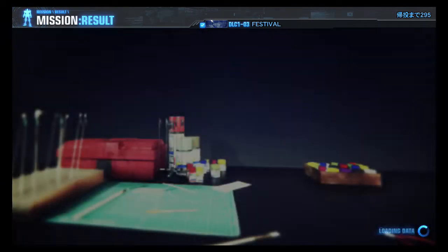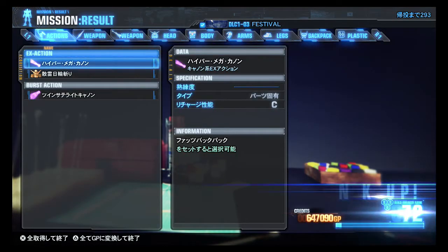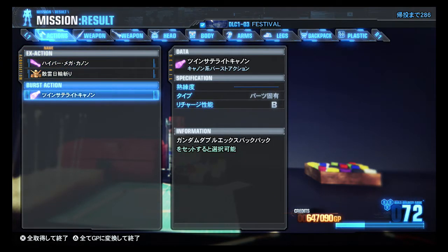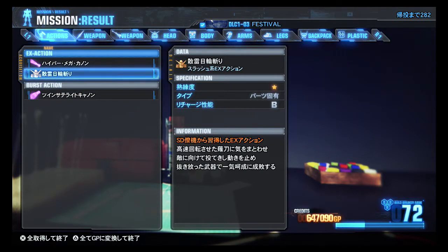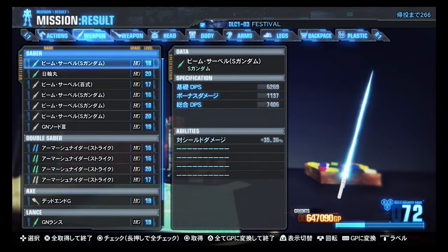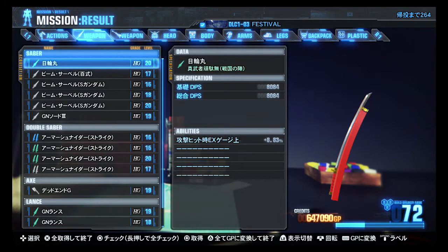14,000 points. Learned Hyper Mega Cannon from the Faz Backpack. Neat. Learned Burst Action Twin Satellite Cannon from the Gundam Double X Backpack. And got a new SD Support EX Action — I think Robota probably gained his proficiency. Hyaku Shiki Beam Rifle. I'm taking all the greens and combining them as usual. S Gundam Beam Saber level 18. Musha Gundam Sword at 20. Pretty sure I've got enough Shikis.